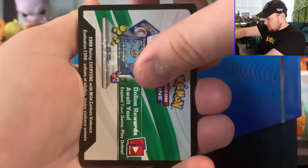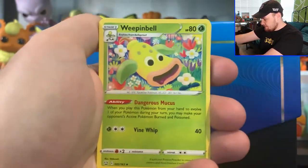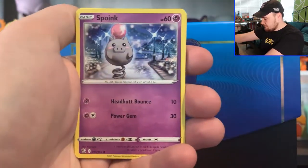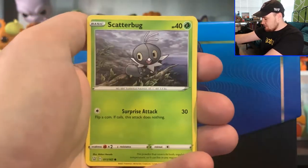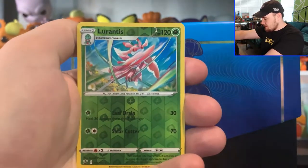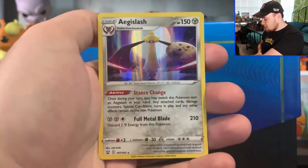Next pack up, got a White Co card. We got a Fighting Energy, Luxio, Weeping Bell, Indeedee, Mawile, Spoink, Galarian Mr. Mime, Scatterbug, Yamper, got a Reverse Hollow Lurantis, and then we got an Aegislash Hollow again.